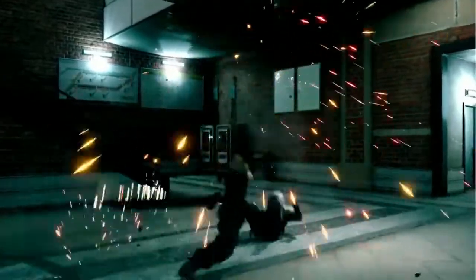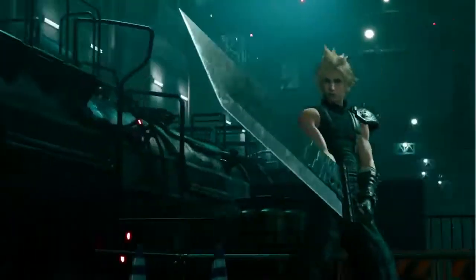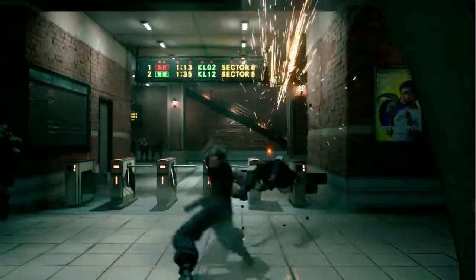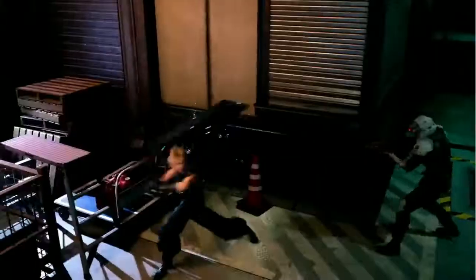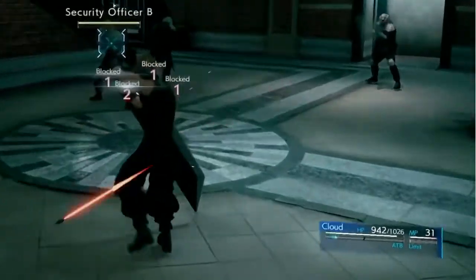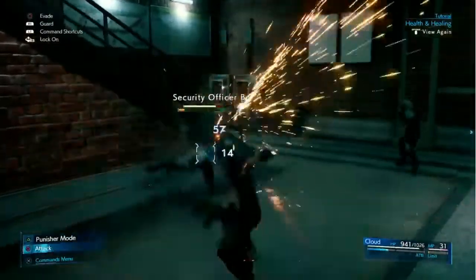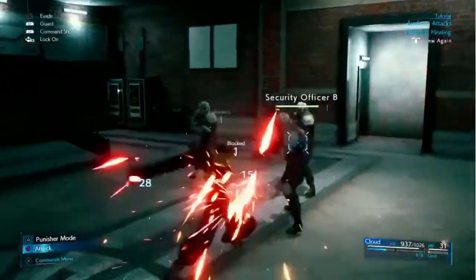His standard attacks do some damage, but they barely scratch the surface of Cloud's true potential. Succeeding on the battlefield requires much more than just hacking and slashing. Cloud needs to be tactical — he needs ATB. Two ATB bars are displayed in the lower right. These fill up slowly over time, but fill much faster as Cloud lands standard attacks.